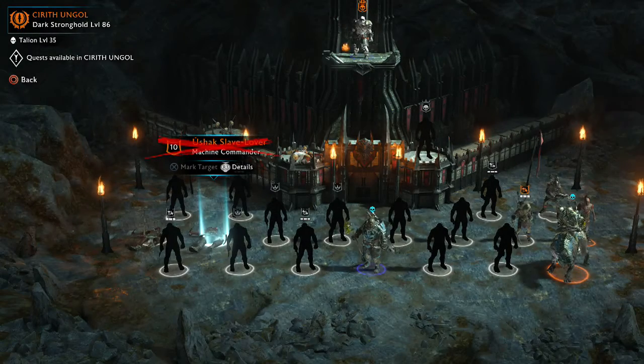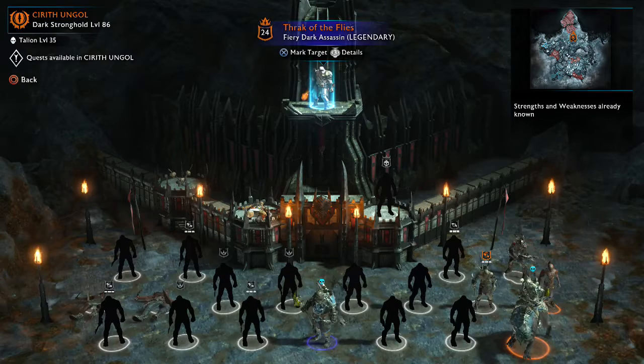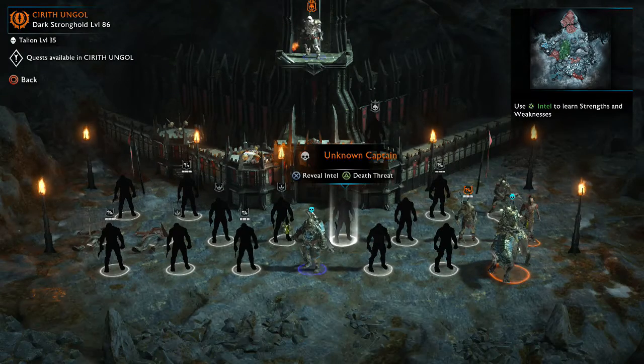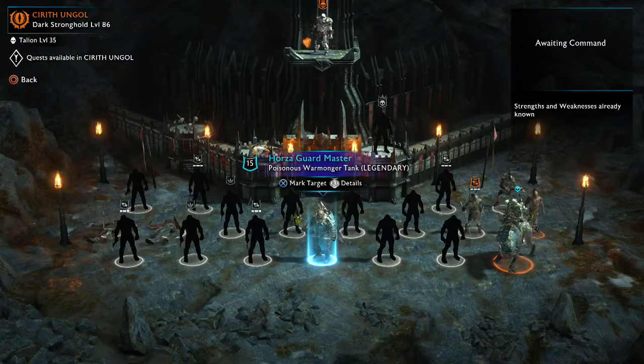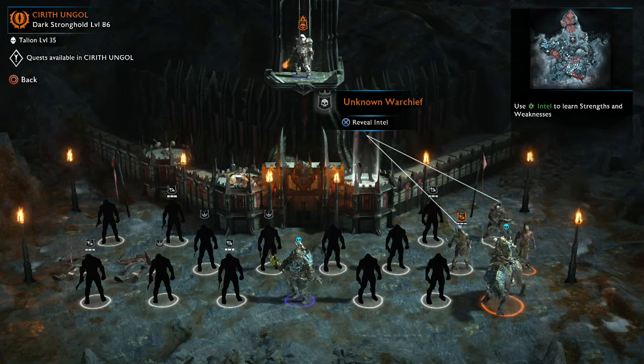Hey fellas, today I'm going to show you my way of defeating the warchiefs and taking the fortresses. So I'm in Gorgoroth and the best thing you want to do first is reveal intel on a few of these warchiefs here and then recruit them. You want to recruit about two people first, then reveal the intel on the warchiefs.